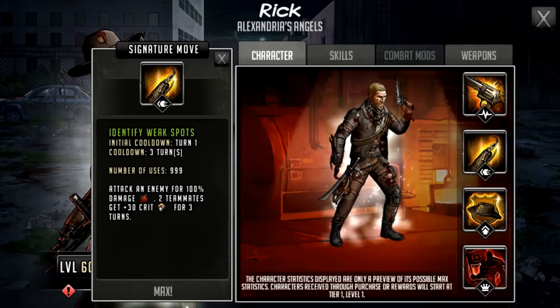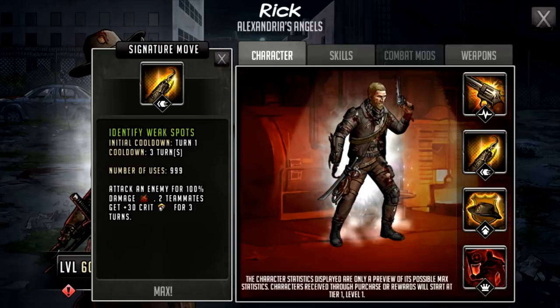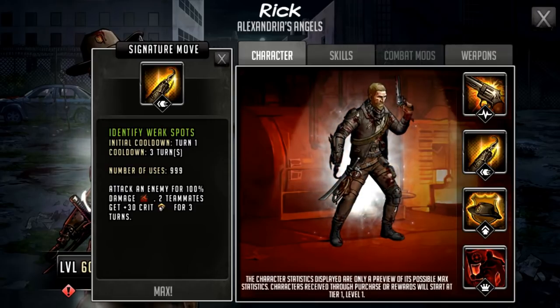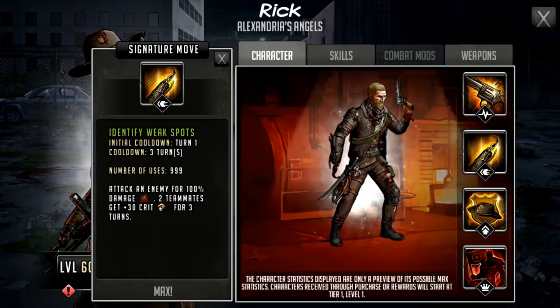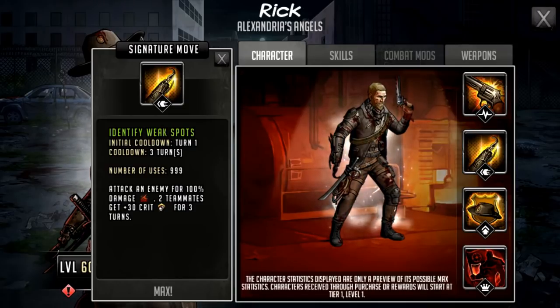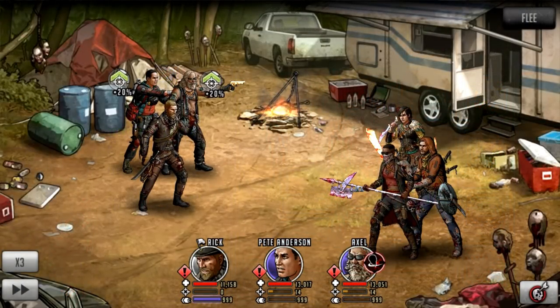His signature move is called Identify Weak Spots. It has an initial cooldown of turn one and a cooldown of three turns. It attacks an enemy for 100% damage and two teammates get 30 crit for three turns. The 100% damage isn't better than a basic attack but he'll get 35 AP. The turn one crit boost to teammates could give bonuses on their own signature moves, basic attacks, and play into specialist skills or weapons. For instance, a tough character like Andrea or Princess with a rampage weapon — hitting crits is massively beneficial, and because it's turn one you can do it before any real buffs come in on the defense team.